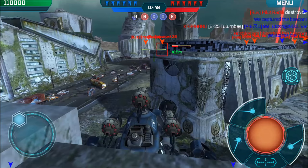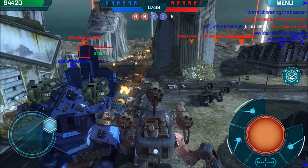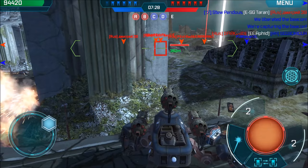That Zeus isn't cool, but we're in range so we'll block these Aphids and should be able to take him out fairly quickly. Surprised with that guy's low health that he hadn't lost his Zeus yet — that tends to get blown off pretty quickly.